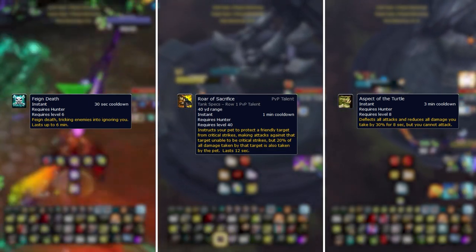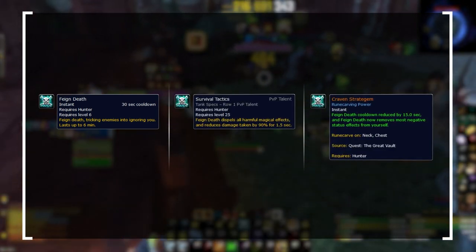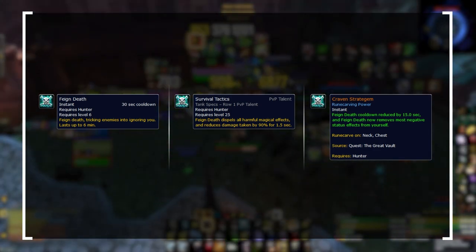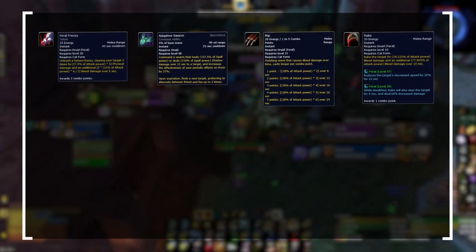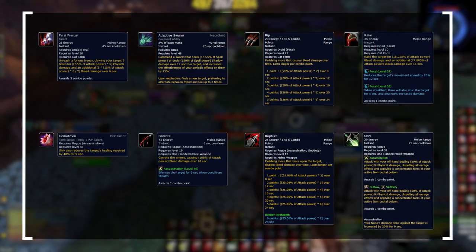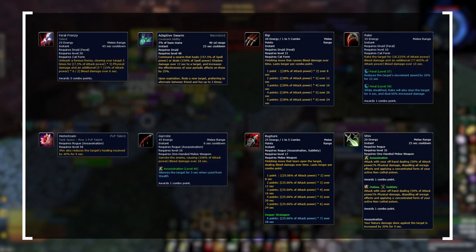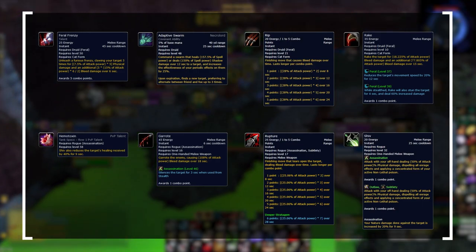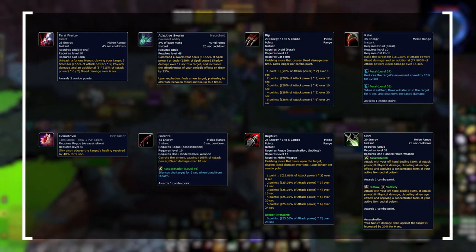Feigned Death, Roar of Sacrifice, and Aspect of the Turtle. On the surface, Feigned Death doesn't actually do anything other than hopefully tricking your opponents into thinking you're dead. But when combined with Survival Tactics and Craven Stratagem, you effectively have a damage immunity button on almost no cooldown. On top of that, it'll also dispel major CDs off you, like Soul Rot, Spear of Bastion, all of Feral Druid DoTs including bleeds, Assassination bleeds, and Shiv — which is absolutely insane due to Hemotoxin. The list goes on and on, but in short, Feigned Death is absolutely insane due to its short CD and flexible usage, meaning you should be able to survive for a very long time if used well.